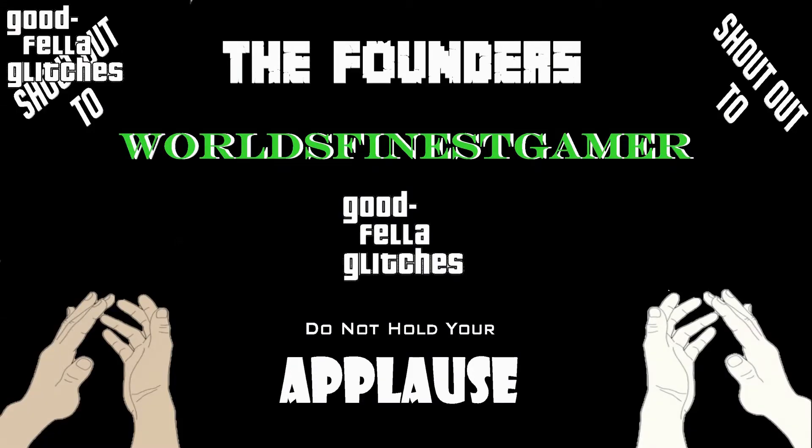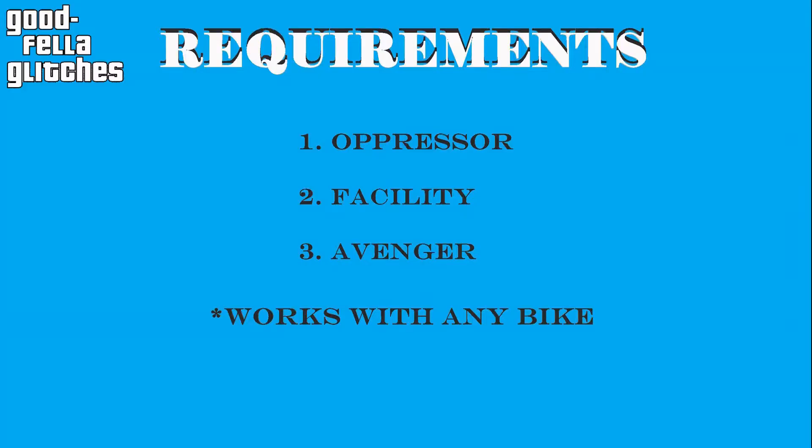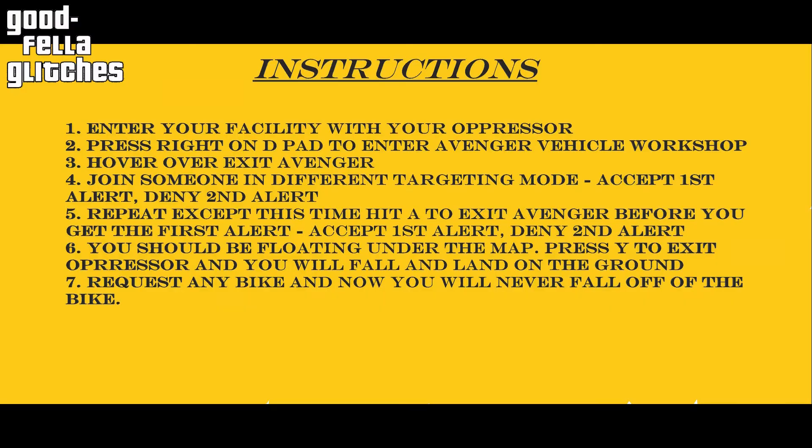Real quick, I want to thank the founders of this glitch. A big shout out to World's Finest Gamer who found the original method, and then Goodfella Glitches who found a working method for Xbox One that is also working for PS4. There are some prerequisites to this glitch: you must have an Oppressor, you must have a Facility, and you must have an Avenger. It works with any bike, but you need the Oppressor because it's the only bike that can go in the Avenger.